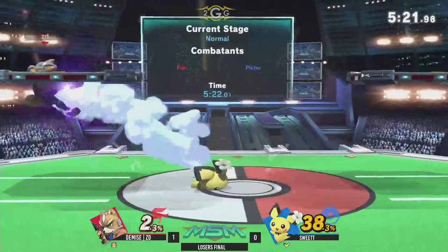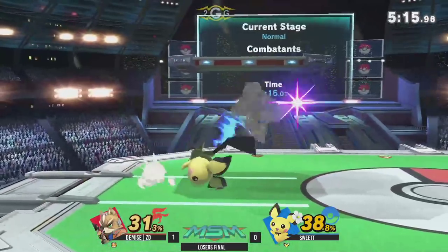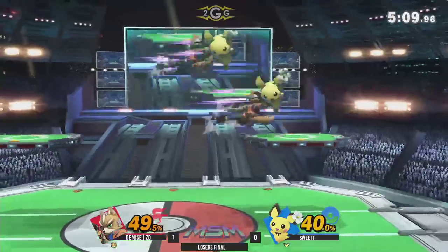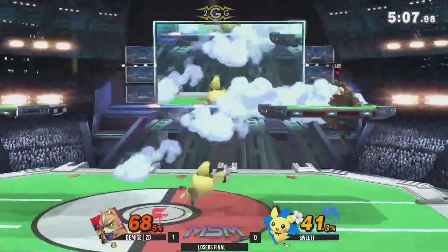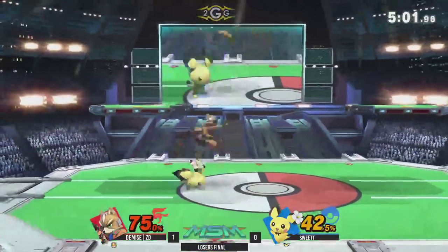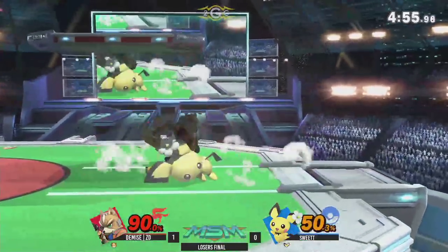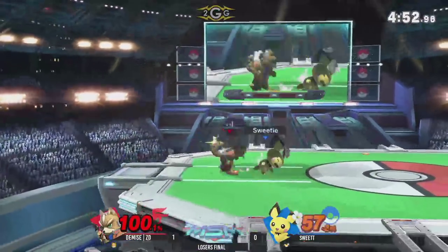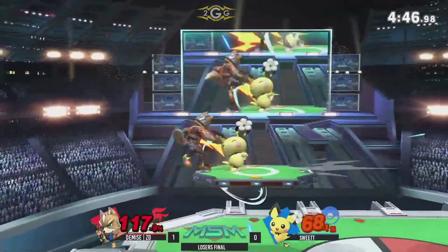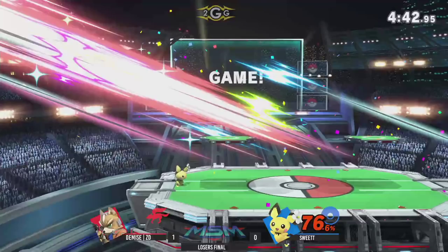Down tilt — no, great air dodge for ZD. Sweet T swinging that tail. He ran up and down tilted, got Sourspot, and ZD rolled away so many times — so he said, you know what, I'm just going to get my grab instead. Sweet T opting for a lot more Nairs than up tilts at lower percents, but now that ZD is approaching higher percents, you're looking for those up throws into Thunder conversions. There's the up throw — Sweet T dodging the up smash, lands the down air to win game two.